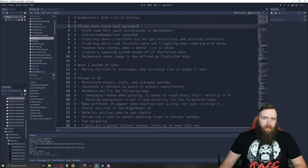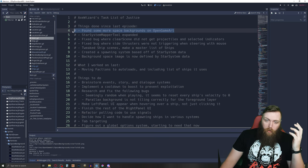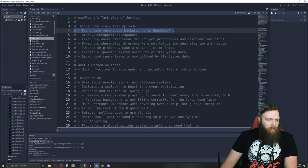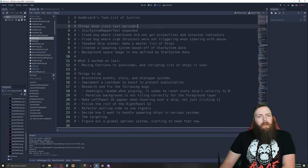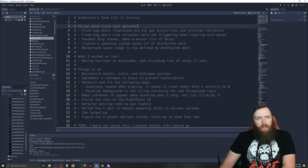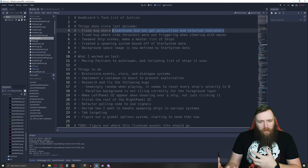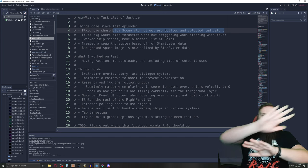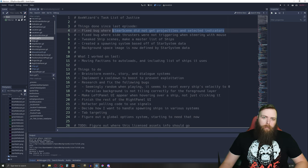In Neurality 3092, I found some more backgrounds off of OpenGameArt — I already mentioned that. I added those in and you can see them at the bottom left. I got a few good ones — they all tile, so I'm pretty happy with those. I also fixed a bug where clear scene did not remove all the projectiles and selected indicators. You might have seen in previous episodes where I'd land at a location and missiles or lasers were still flying by — that's now fixed.